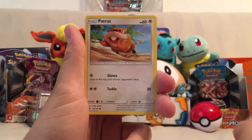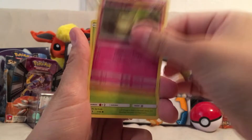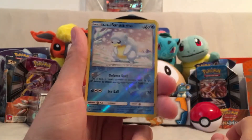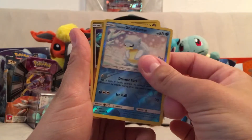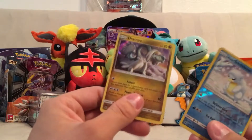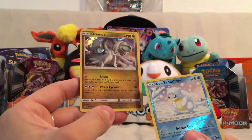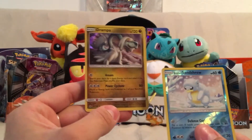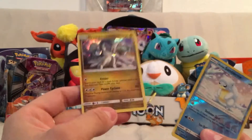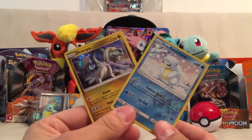We got a Matang, a Patrat, a Carvana, Bellsprout, Pan Jam, a Reverse Holo Alolan Sandshrew. Oh, and our Rare is Drampa. Awesome. I love Drampa. That is my first holographic Drampa, but I do have a Reverse Holo Drampa and the Promo Drampa. So it'll be my Drampa collection. And all I need is the Drampa GXs. Lots of Drampas in this set.